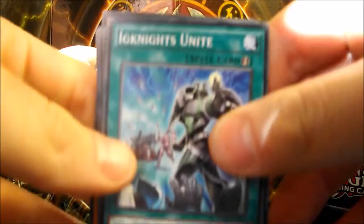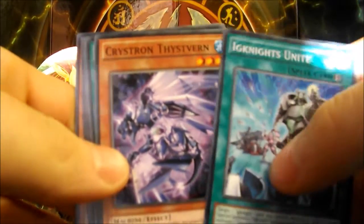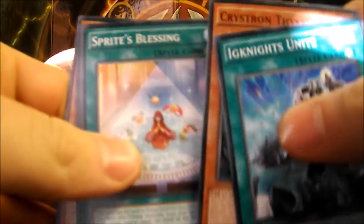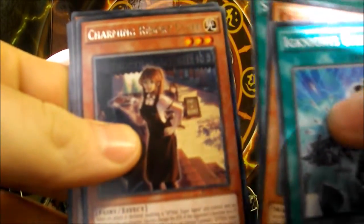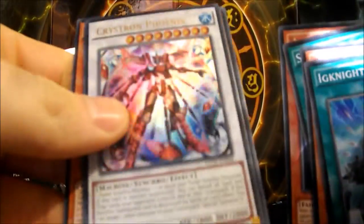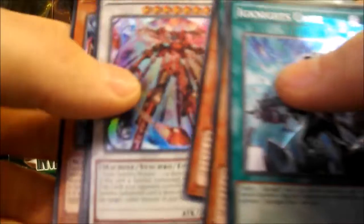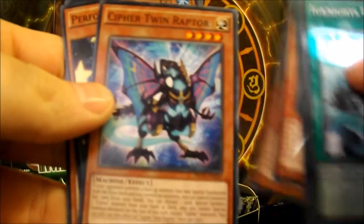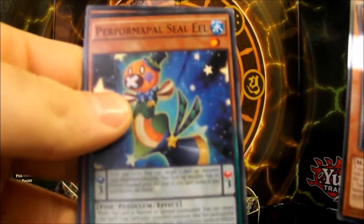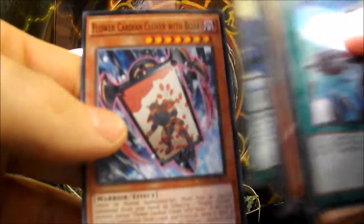For our first pack, we have Ignite Unite, Crystrons — I cannot pronounce any of the Crystron names — Sprite's Blessing, Charming Resort Staff. And an Ultra Rare in the first pack: a Crystron Phoenix! Nice. Let's leave that in a second. A Fairy Tail Sleeper, Cypher Twin Raptor, Performal Pal Cileal, and Flower Cardian Clover with Boar.